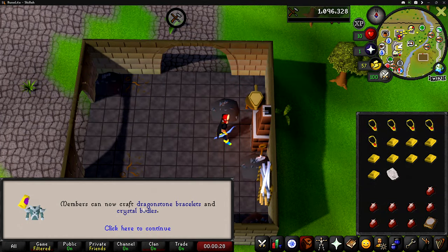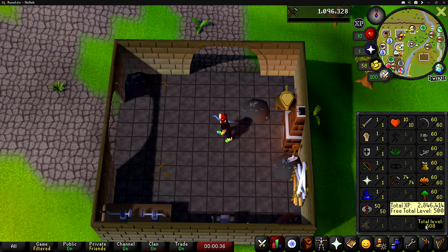Level 74 crafting! We can now craft dragonstone bracelets — that's pretty cool. We now have a free total level of 500, which means we get to go up a rank in the clan chat. I'm super excited about that. It also means we now have access to the free-to-play 500 total worlds, which is super cool.